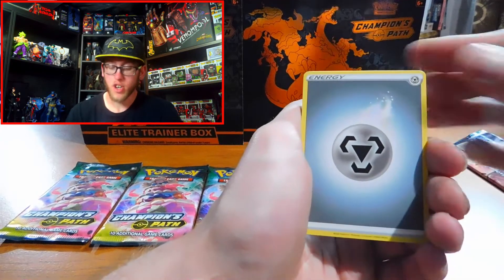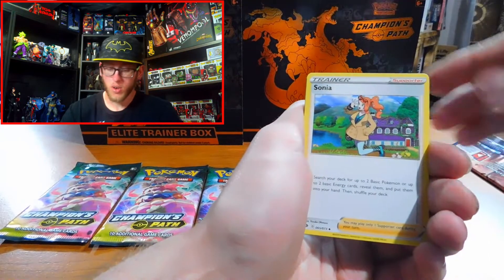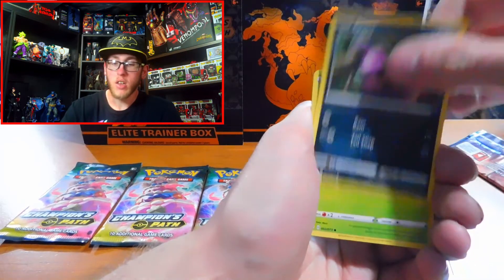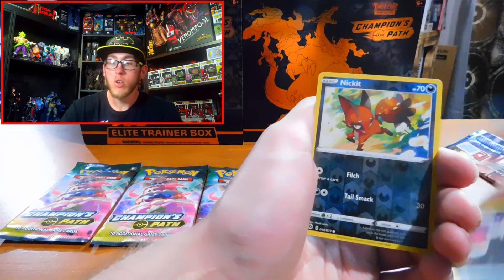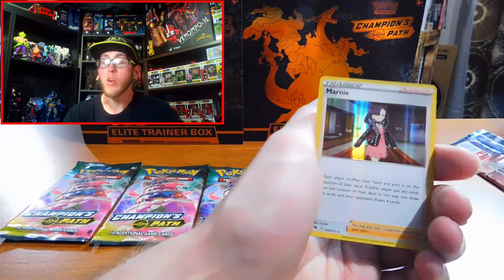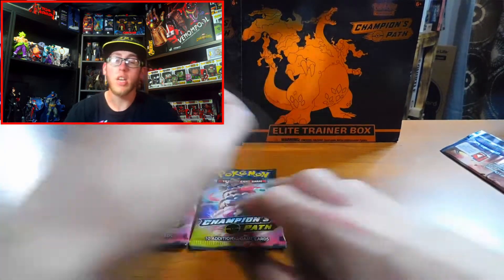Alright, we've got an Energy, a Victini, Sonia, Kabu, Pokeball, Carvanha, Ekans, Weedle, Galarian Linoone, Nickit. Reverse Holographic... I just had to say the name. I had to say the dreaded name. Holographic Marnie Trainer card. No one cares about that. Nobody cares.